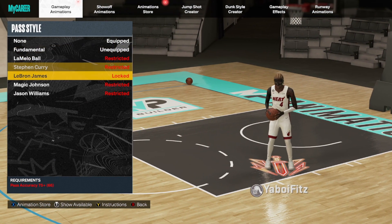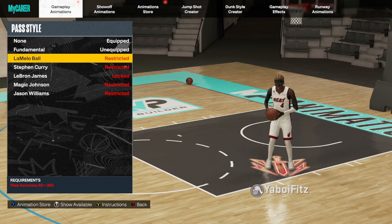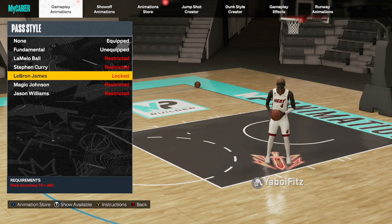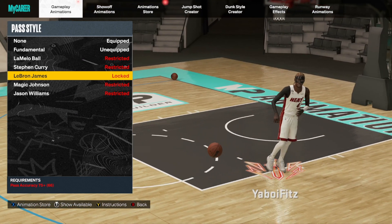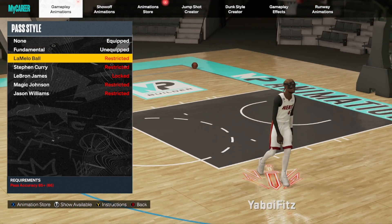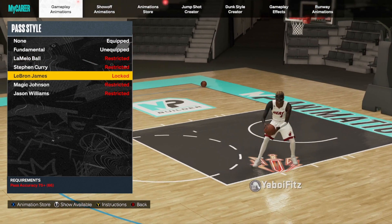Next is the pass style. On this build I can't use LaMelo, Stephen Curry, LeBron, Magic, or Jimmy. If you have a higher pass rating, LaMelo is the best, but honestly None is the best overall. I prefer None for the balance of everything. If you don't care about changing teammates' jump shot timings on next gen, LeBron is definitely the best. For non-guards and bigs, LeBron or None are both great. LaMelo is my personal favorite, Steph Curry is no longer in my top three — None is the best, with LaMelo as a close second and LeBron as the most popular.